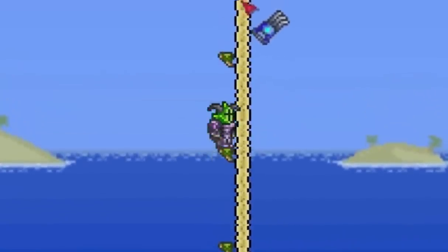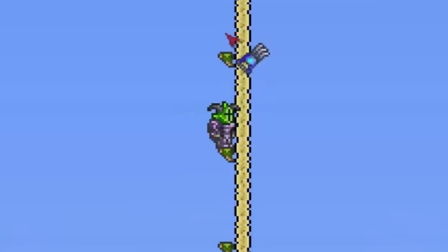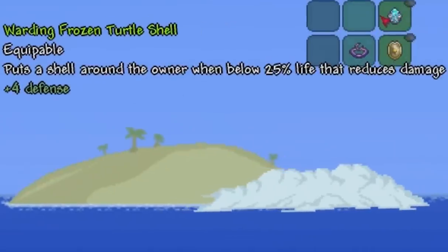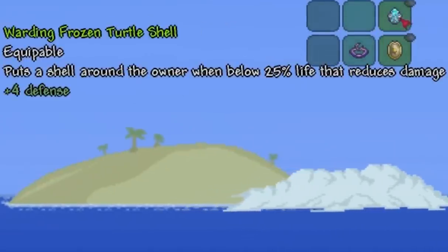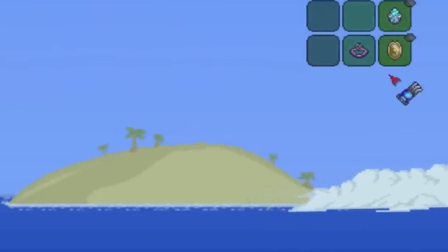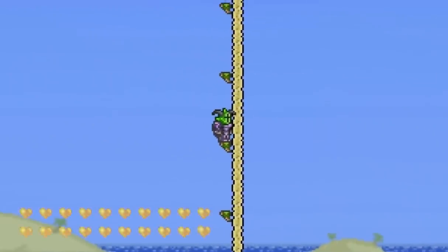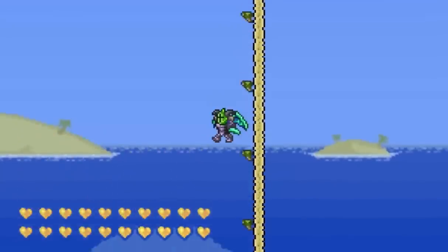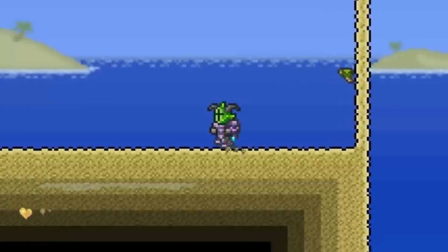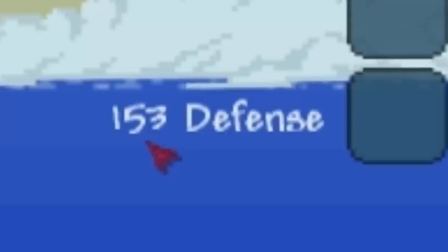Basically, you have to go to a pretty high altitude. You have to have your warding frozen turtle shell equipped, and it puts a shell around the owner, and below 25% life it reduces damage. Look — below 25% life, 153 defense, because I just buffed up.